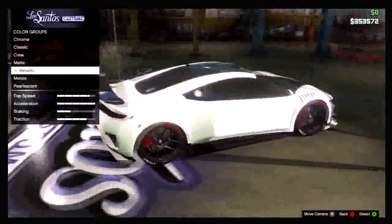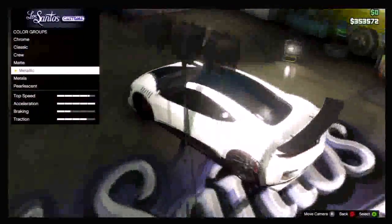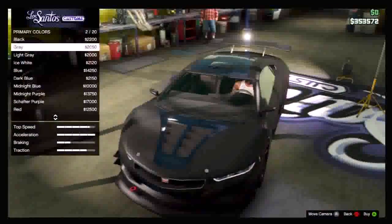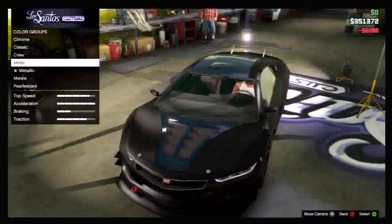Hey guys, it's FYT. I bring you a respray video on GTA 5. As you can see, my car looks boring and plain in this color. I'll be showing you how to get matte with a pearlescent. So you want to select your matte color that you wish to have the pearlescent on — I'll go black.